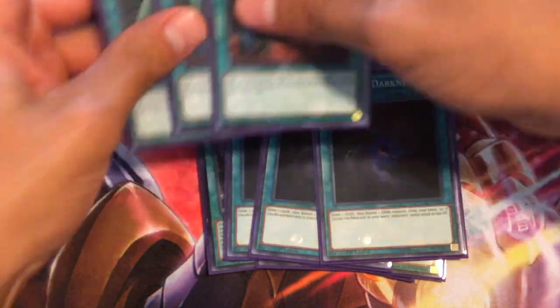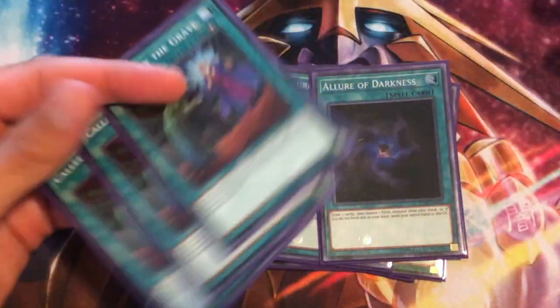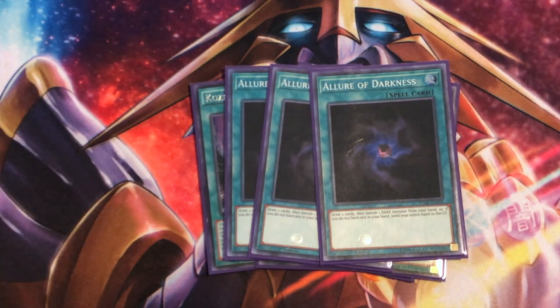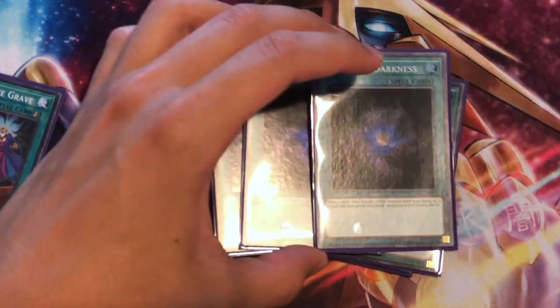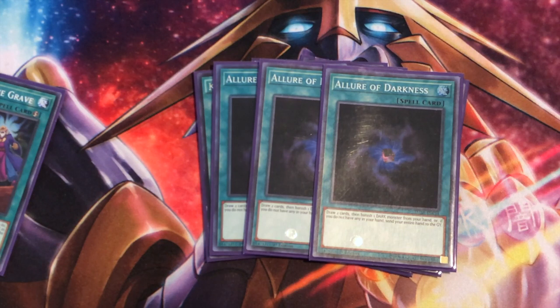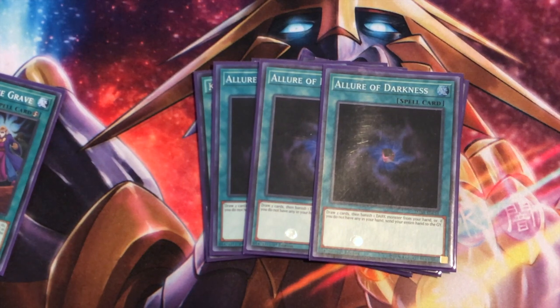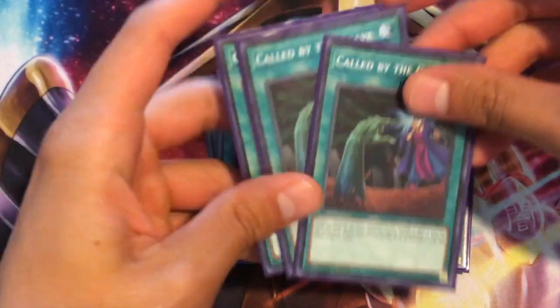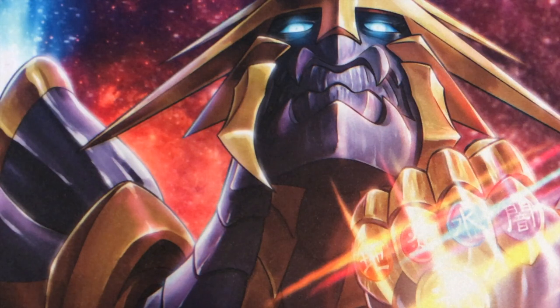Three Allure and three Call by the Grave — no brainer there. If you get hand trapped in this deck, you're in a little bit of trouble. Allure lets you get to your combo pieces, but you run the risk of drawing into a pilot or a Fire King you don't want if you haven't already done the Fire King Island plays. Now that Terraforming is at one, we have a little more trouble getting to Fire King Island.